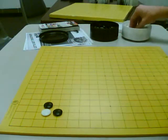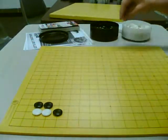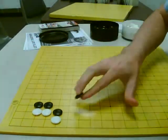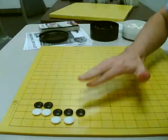So if you go here and White goes here, and Black goes here, it goes into the normal 3-3 variation. You just play this out and Black gets a wall.